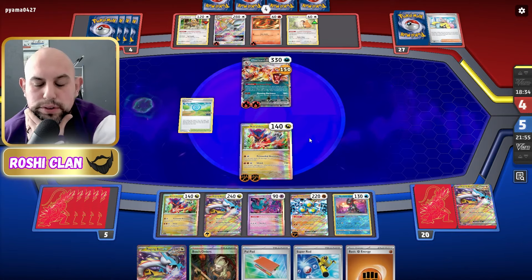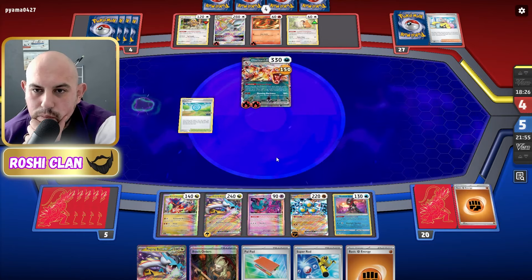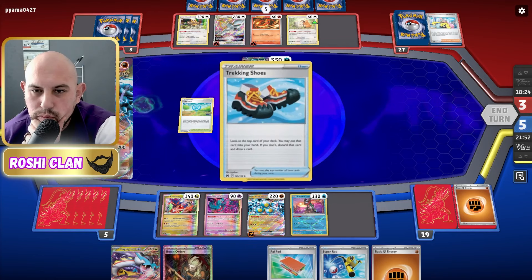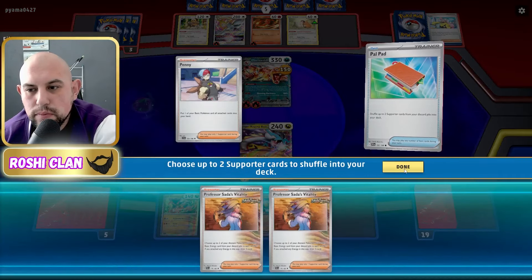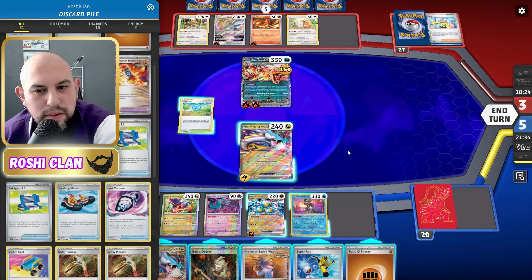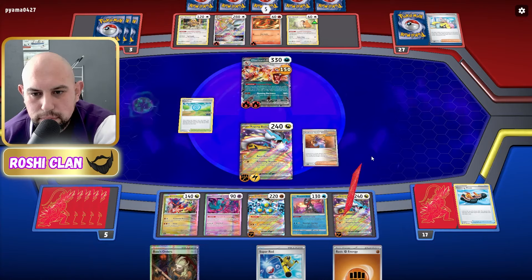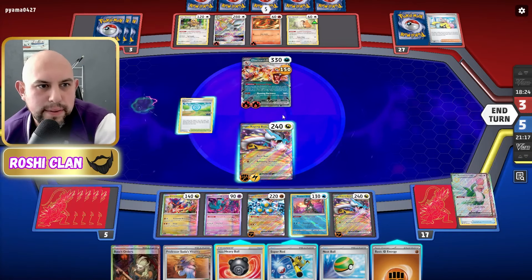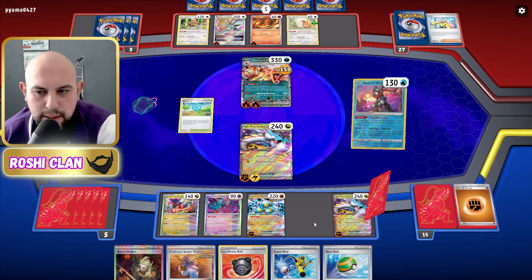There's a Raging Bolt and a Power Pad — really good. We're going to get another Raging Bolt and do a Nessa. I'll charge you up. We've lost a Raging Bolt but that's fine, we've got another energy to attach. We've got nothing else in the discard pile, which doesn't work for us because we want the energy to be accelerated by Sandy Shocks.